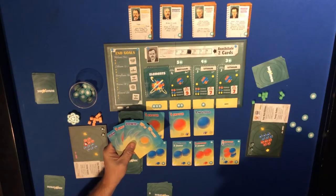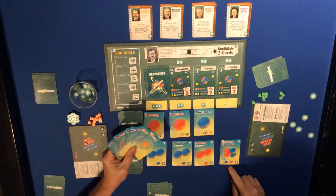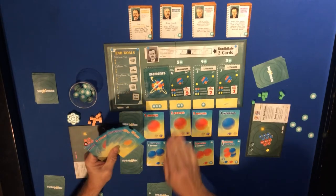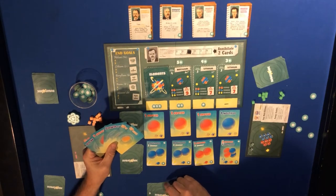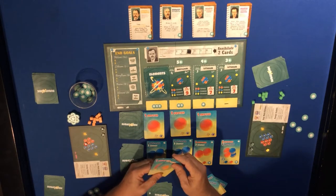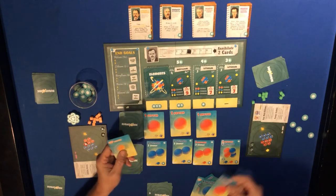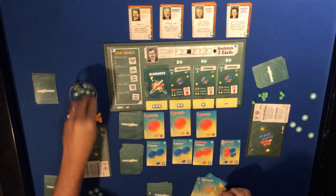Down, down, a proton, up, and down coming down. I've got the electron, then we go two down and up for this neutron, and then the proton - play the proton to put one proton on here, then an up quark for one more energy.